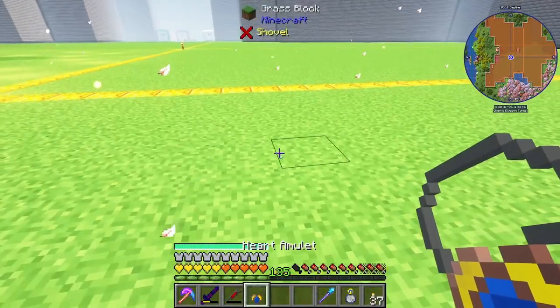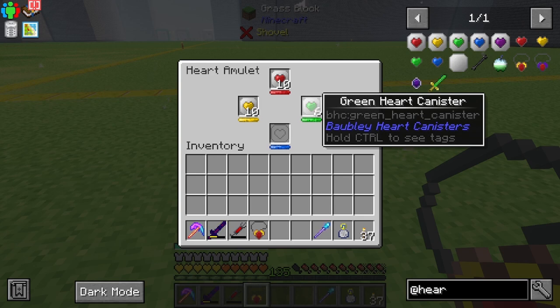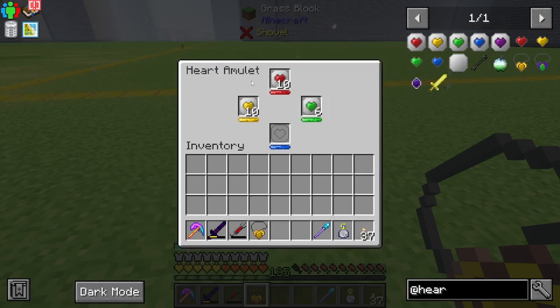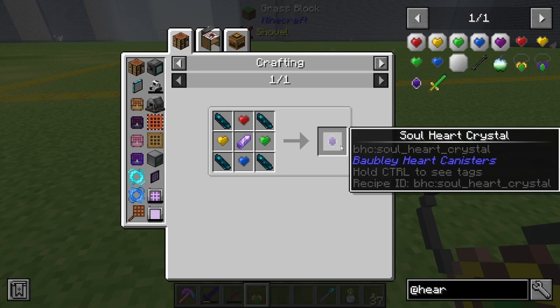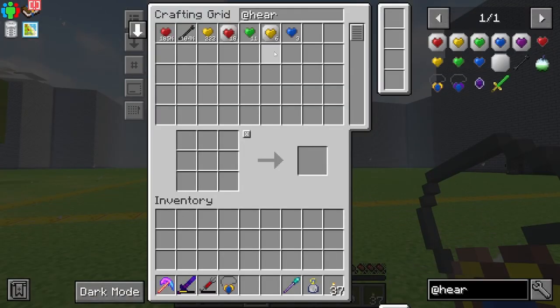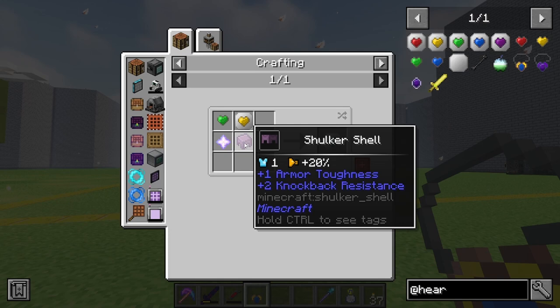So we've got the green heart canisters. We need to make 14 more of these. Because the blue ones... we need more than that. I'm confused — this one only has four slots. I'm guessing the soul canister is the one we need to get. I'm not entirely sure how you get the blue ones — oh, I do have some of those. We've got enough. That's pretty good. We can make this one here. How have I not got any shulker shells?